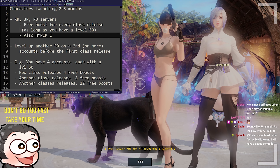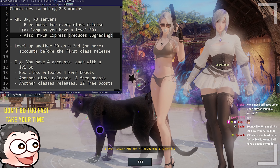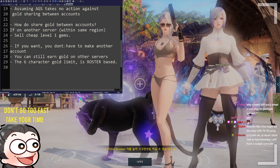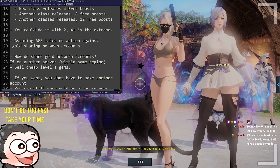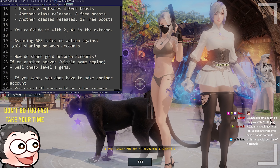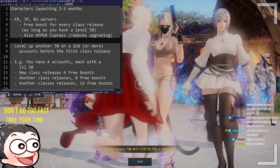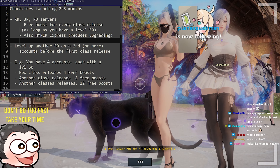Also, HyperXpress basically halves the effective cost of upgrading to a certain item level. Making new accounts is better than using alternate servers because you get free boosts — and there's no limitation from AGS or Steam, so you can just make another Steam account.